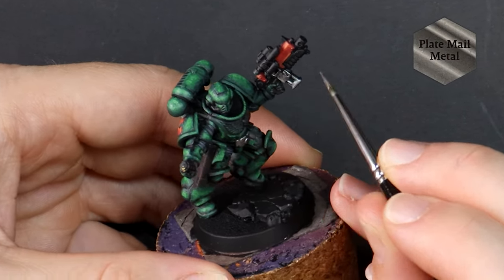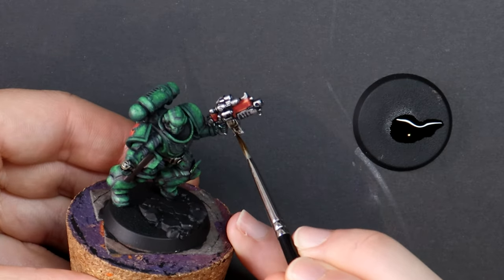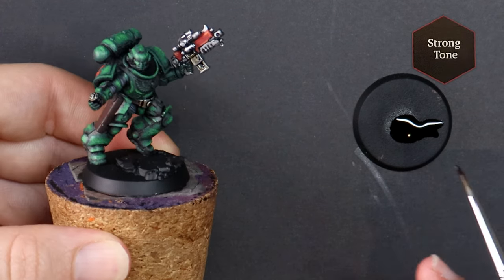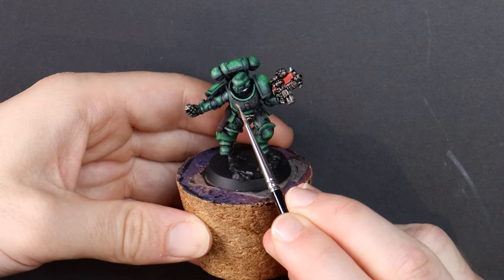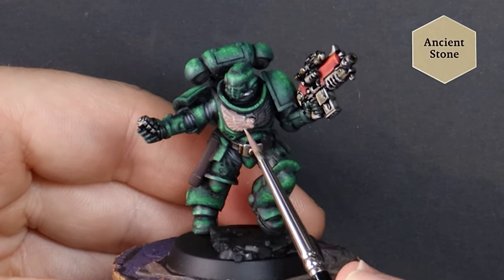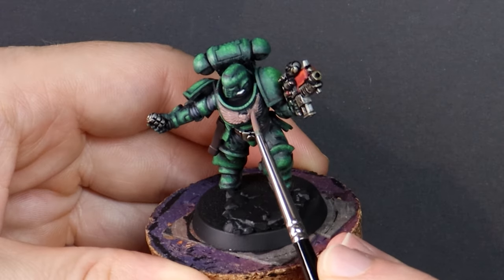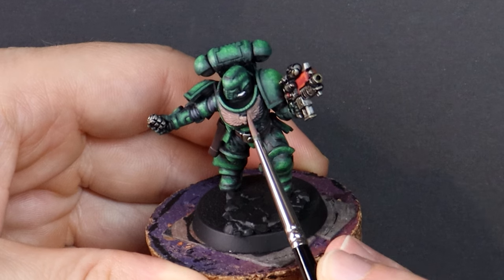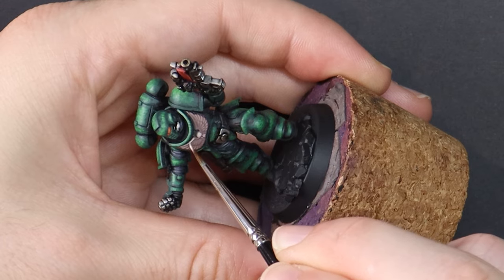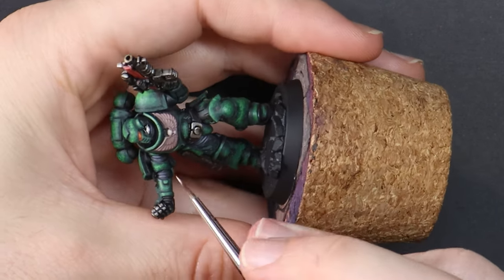Picking out each of the metallic sections with Plate Mail Metal and then using Strong Tone as a darker and heavier wash. Then the chest symbol can be the bone colour accents — a really easy way to paint these is with a base coat of a darker colour then simply two gentle highlight layers with brighter colours. I don't think the model needed any more metal areas and they don't deserve gold. They know what they've done.